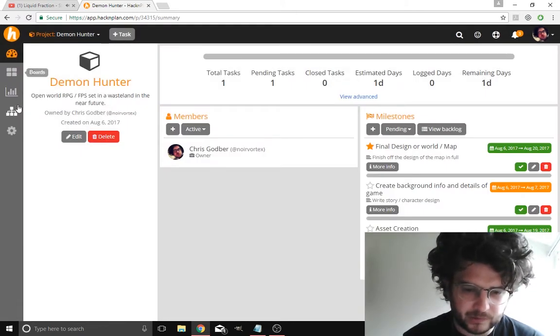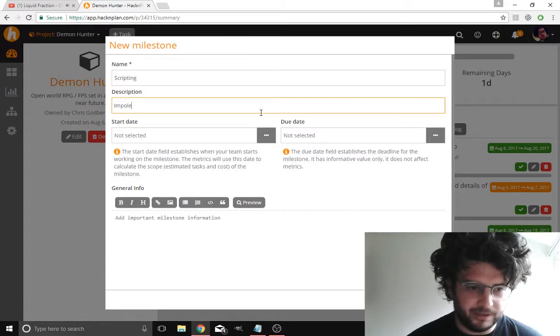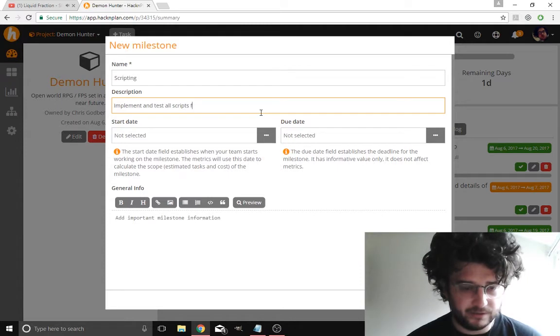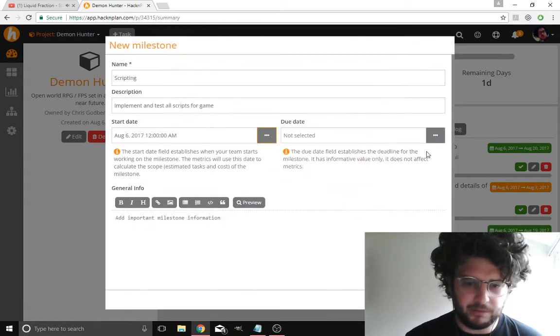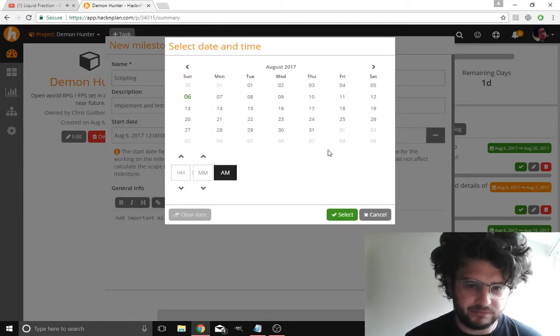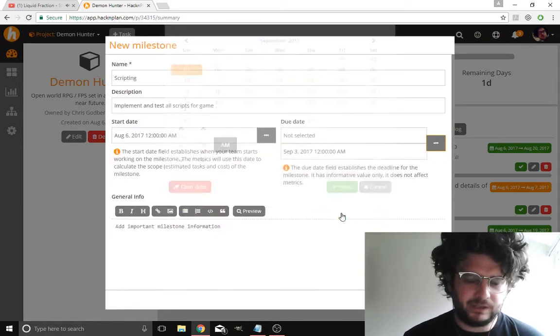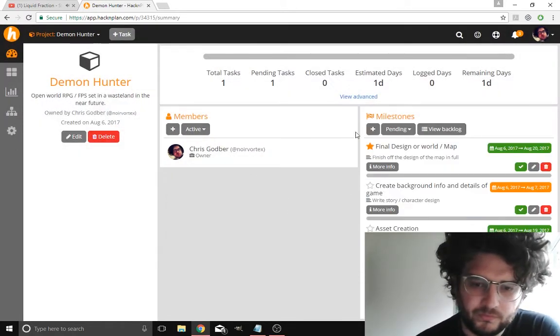I might naturally think of more stuff as it goes along. Then I'm probably going to want to do a scripting milestone — identify, implement, and test all scripts for the full game. I'm going to give myself a while for that, start it today. Test scripts for the game.